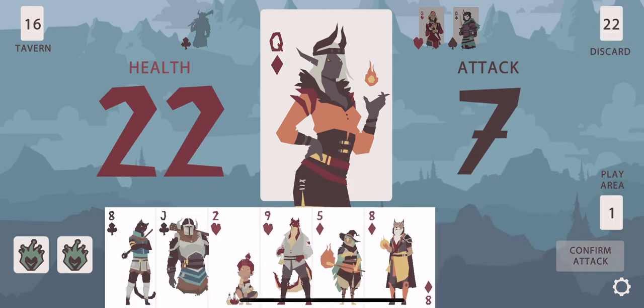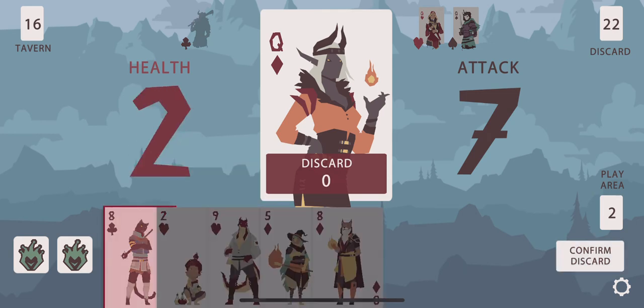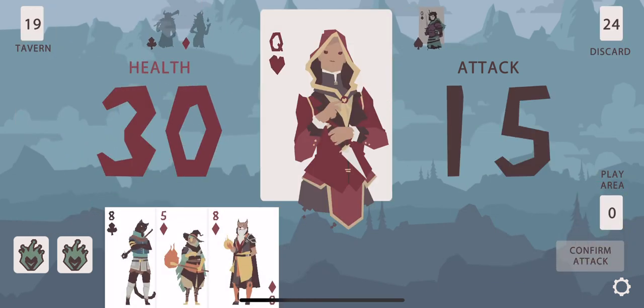Toss the seven there. An ace would just be amazing right now but you can't always get what you want. I don't need to Jack of Clubs this. Sixteen. Maths is hard. I guess that does actually let me get home with an exact damage so that's not terrible — it's substantially better than terrible, it's fantastic.